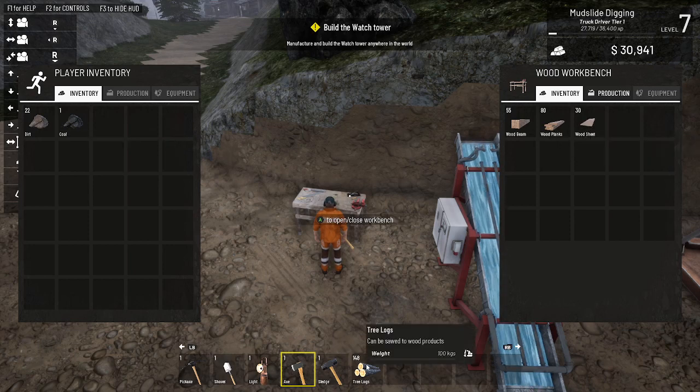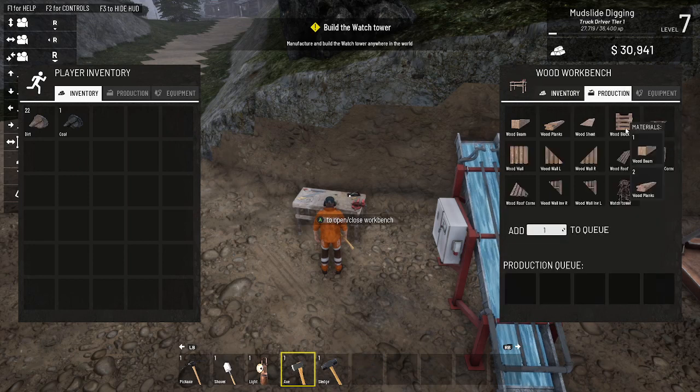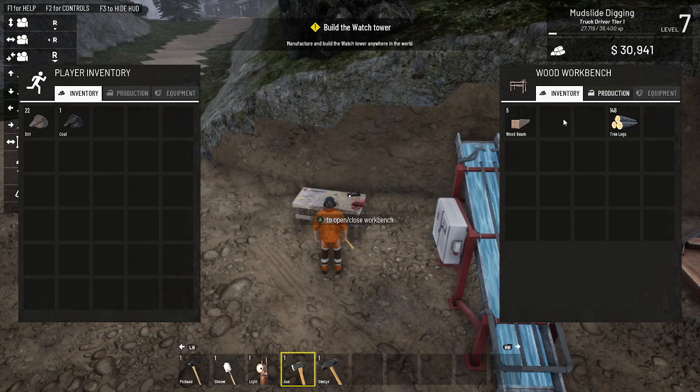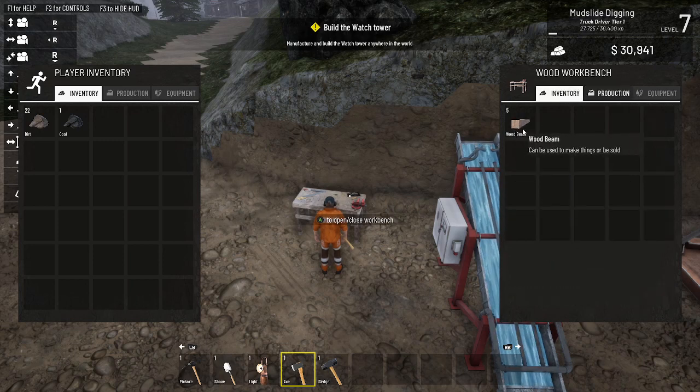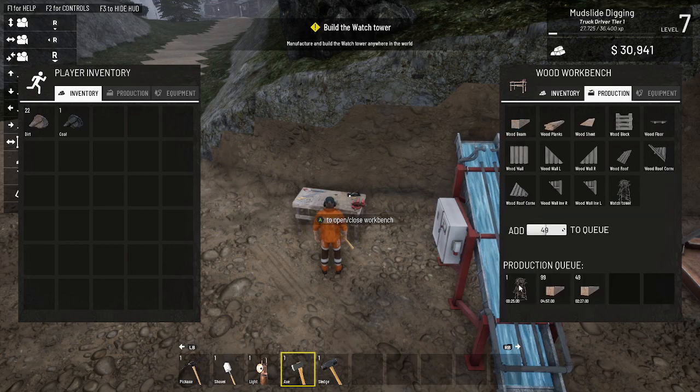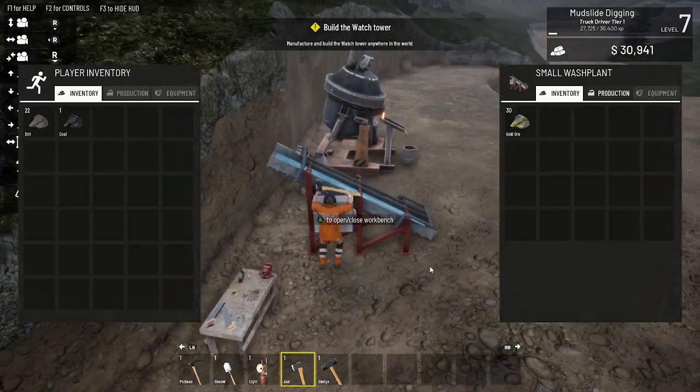I'm also going to take all this wood and put it here. I'm going to the production station - I want one tower, I'm going to produce that tower. It's going to take one minute to make. I have 148 wood in the inventory - so we're going 99 for the wood beams and then 49 for the next set. That will give me 145, plus I had five already, so when this gets done in 25 seconds I'll transfer it over and we'll go set it up.